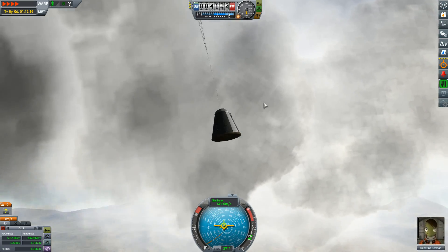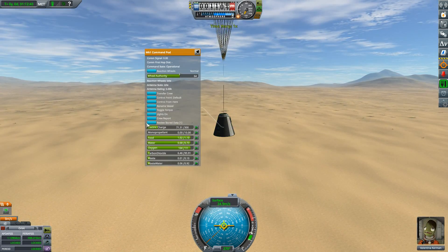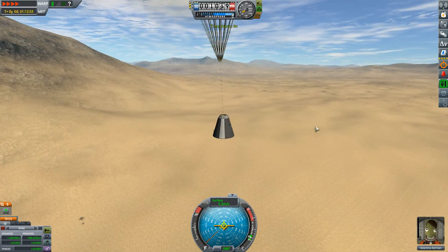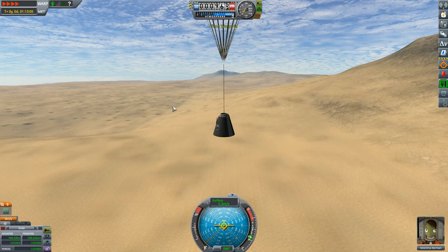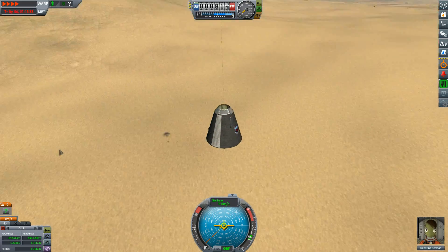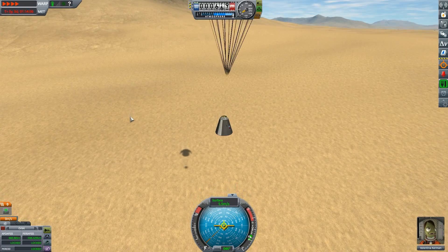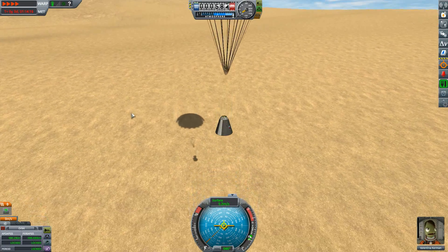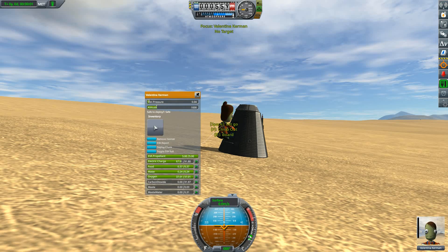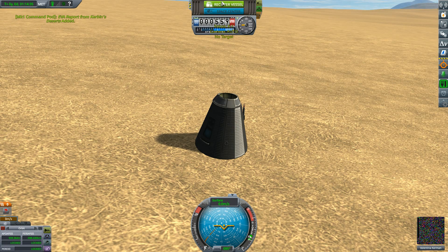It says here 35 minutes of electricity remaining. The heat shield — once we are safe we can get the parachute going. It's loose but it's sticking on the underside. We can do a crew report here — yes, we're flying in the desert. Just speeding up time and Valentina can get home. We can do an EVA and recover the vessel.